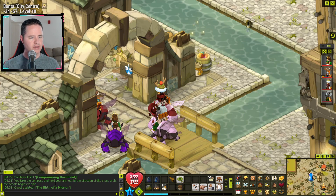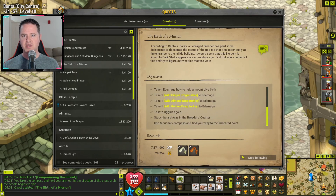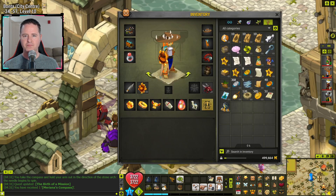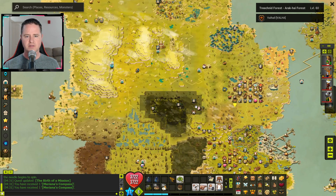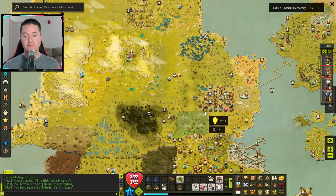The quest updates — 'Birth of a Mission.' We hold the compass toward the stone arch and the needle begins to spin. We use the compass and receive one Marina's Compass. A new location is marked on the map at 2, negative 14 — Astrub. We haven't been there in a little while, so let's take off.